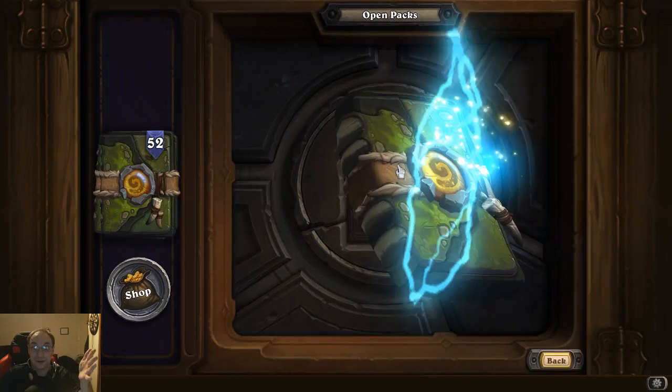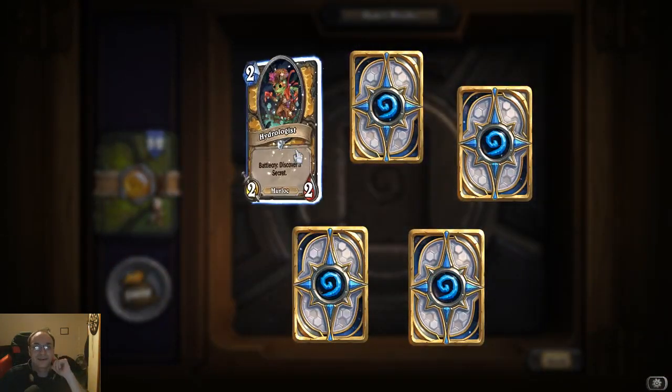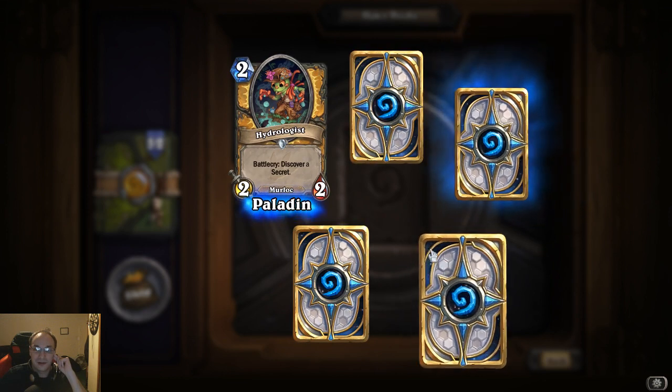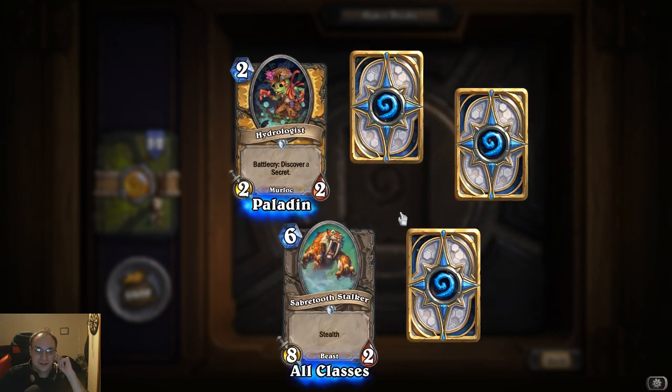At least that's how I'm thinking it works — I don't know, haven't played these cards. Nice, we got an epic — Hydrologist, or however you want to call it. Battle cry: discover a secret — that's gonna be good with secret Paladin. Sabertooth Stalker, stealth.